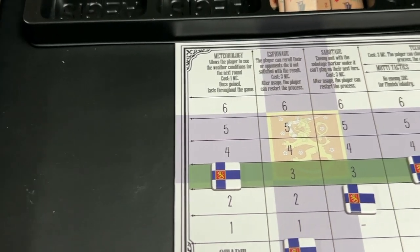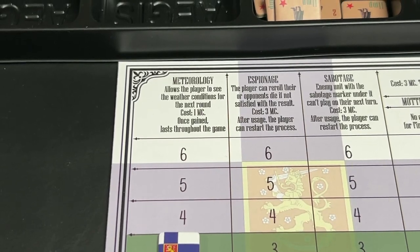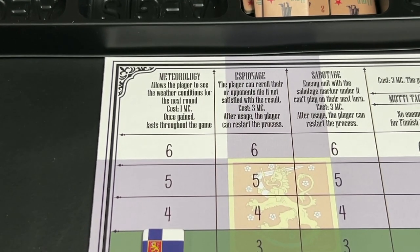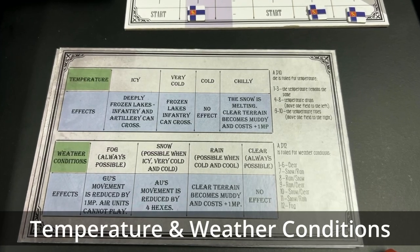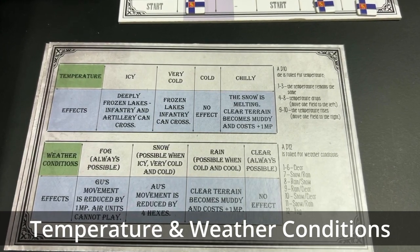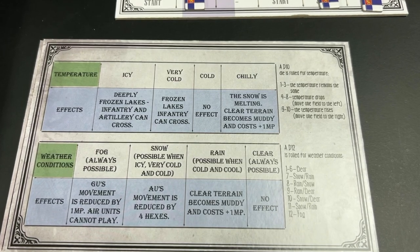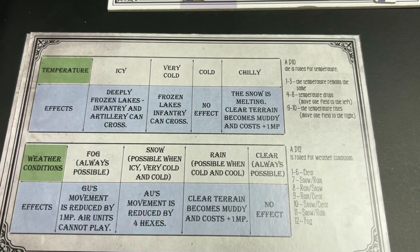Meteorology gives us the ability to take a look at the next weather conditions for the next round, and this lasts throughout the game. Here we see the temperature and weather condition tables. In this Winter War, both of these factors are critical and have profound effects on the game.